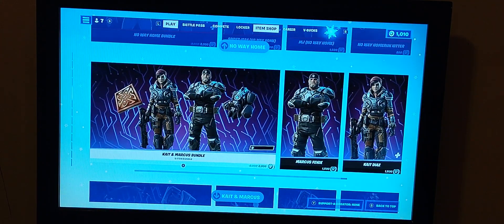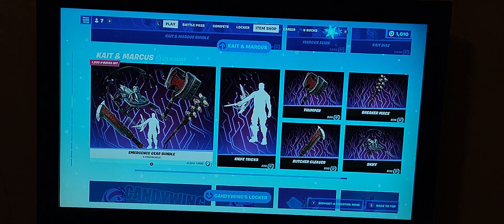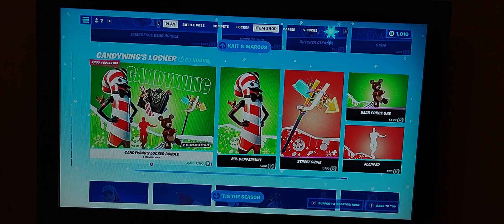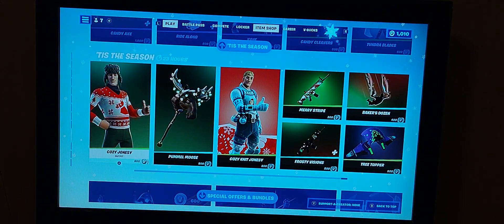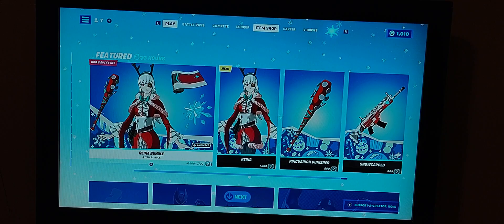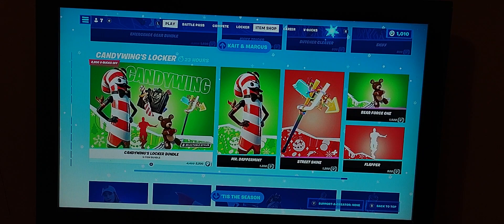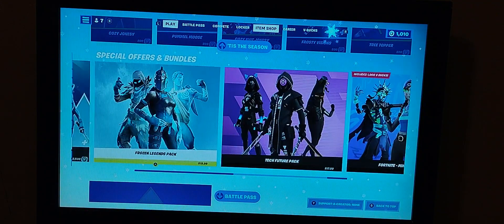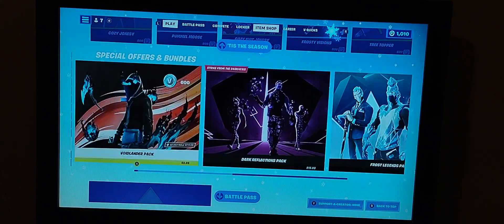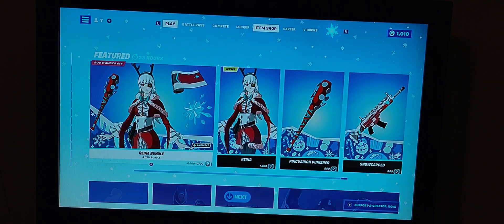The No Way Home bundle is here - it'll most likely be here for a good couple of days. This other item is still here as well from last shop. Most likely it will be leaving soon and the bundle will be moving down until it's gone. The Minty Legends and the Dark Reflections pack are still here - they may be gone soon, so get them when you can.